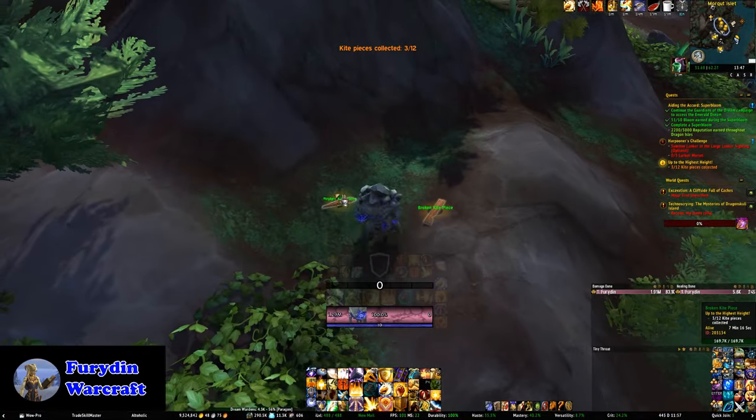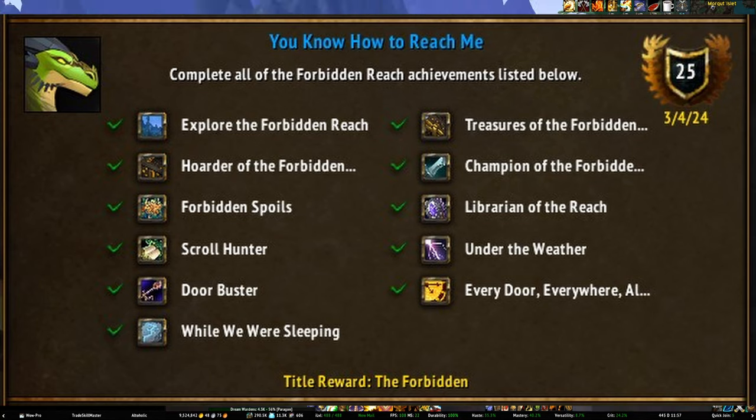Next up is the Forbidden Reach and the You Know How to Reach Me achievement — honestly this is probably the most annoying one to do. Exploring the Forbidden Reach is really easy, just fly around the zone, and you'll get it by doing the other achievements. Treasures of the Forbidden requires all the main treasures in the Reach — the easiest way is to buy a Reliquary Scroll of Perception from Catalogerdalia, which gives you a buff to see treasures on your map. Quartermaster of the Forbidden Reach requires you to open 100 of these treasures, excluding the Forbidden Horde treasure — just fly around the area until you get your 100. Forbidden Spoils requires opening 10 Forbidden Hordes, which spawn every 30 minutes or so and require killing the mobs around them to make them lootable — they despawn about 2 minutes after the first loot.